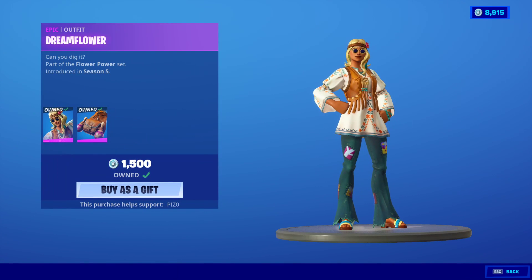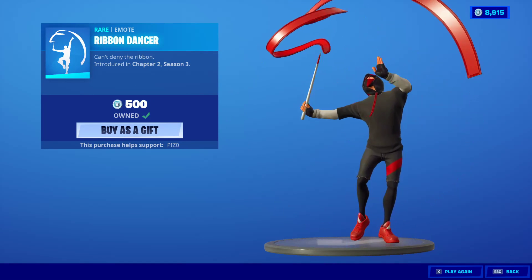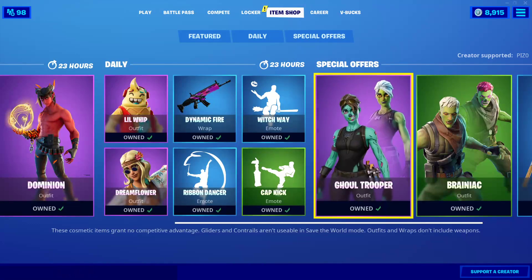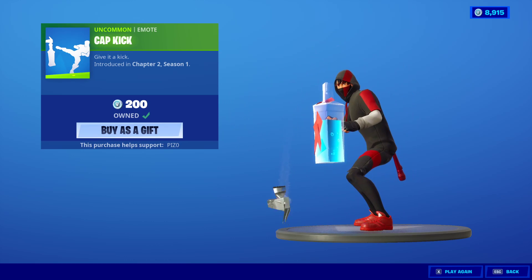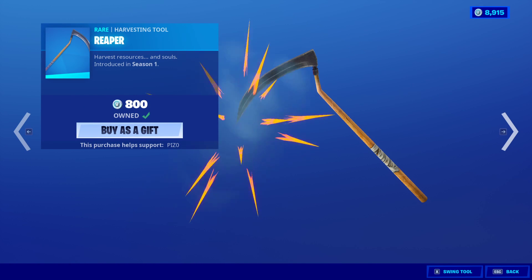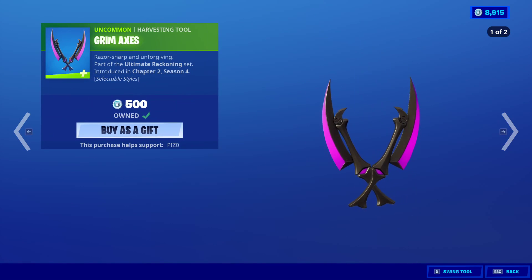Dream Flower is back with the back bling Hip Shakers. Unique shop tonight, kinda sorta. Ribbon Dancer's back. Cap kick - get it on the first try, very nice. Ghoul Trooper, Brainiac, and the Reaper Scythe. The Blooming Doom. The Blooming Bones. The Grim Axes. And the Ultra Scythe.